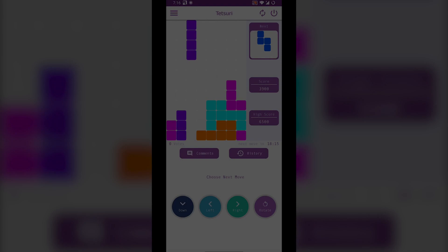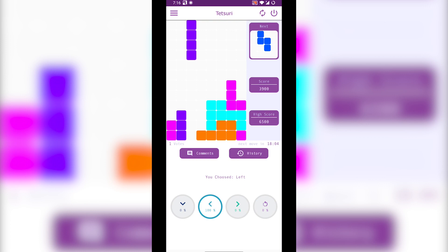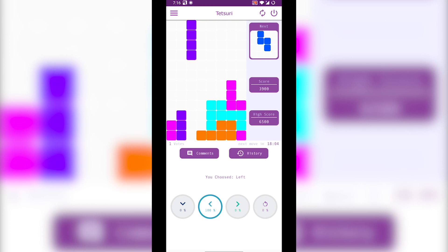Next up we have Tetsuri. Tetsuri is a very unique game — unlike other games, this doesn't take much of your time. In fact, you're only given one task, and the task is to pick a direction in a Tetris match where you also play with other players. Due to this being a multiplayer game, every moment in this game is 20 minutes, so everyone can take their time.